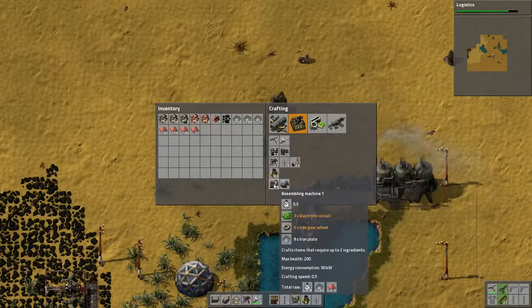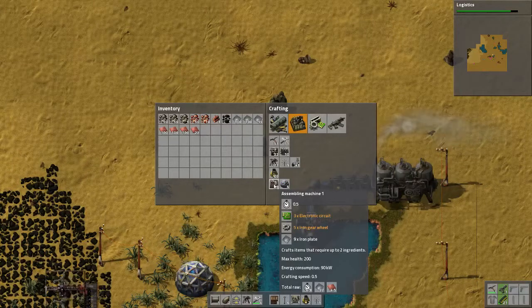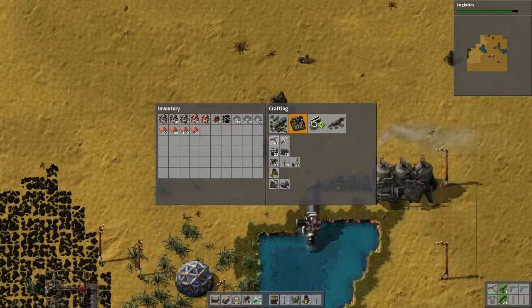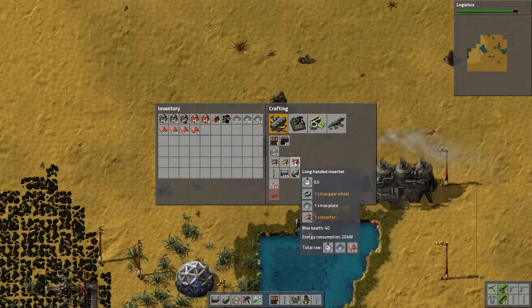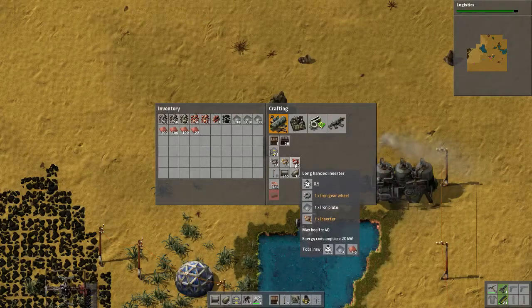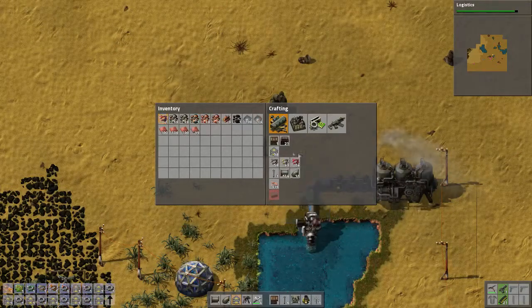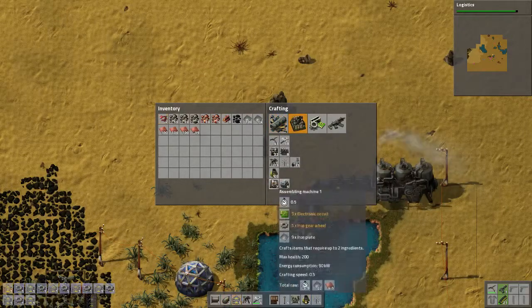Assembly machine — what this does is anything that requires two ingredients or less to build, you can shove them into this assembly machine and it will make them. So you can automate making of something else. I'm not sure what I would need at this point, but eventually there's going to be something. A long-handed inserter — I'm going to make a couple of those because I have no idea what they do. Something not in the tutorial, so I'm pretty much out of my tutorial safe space here.